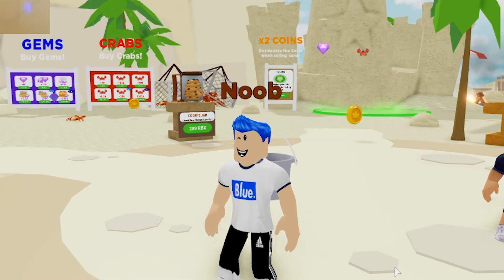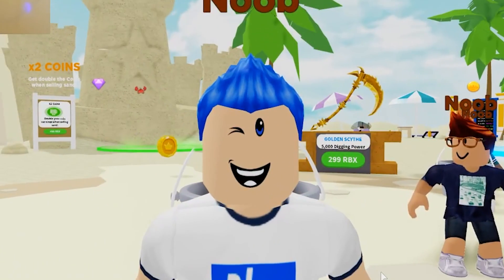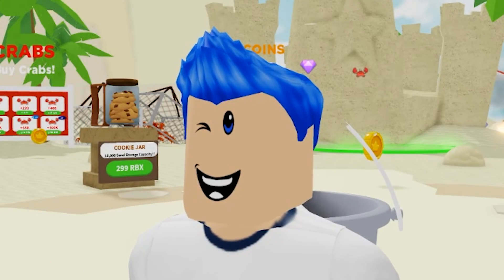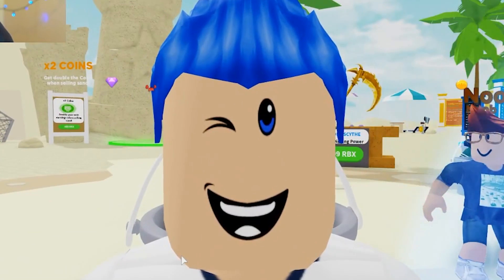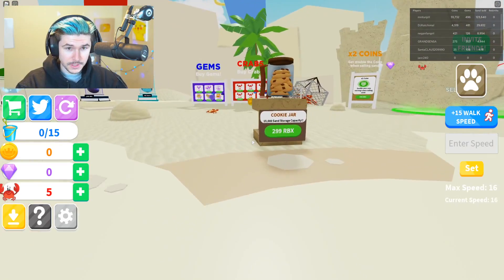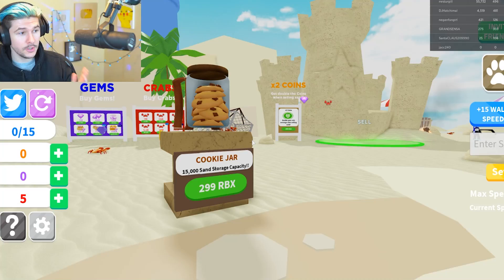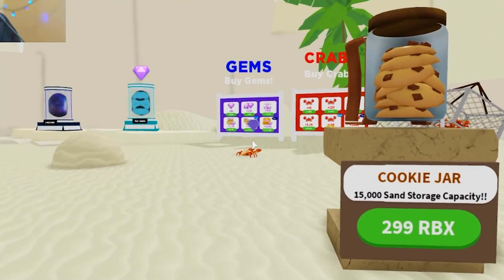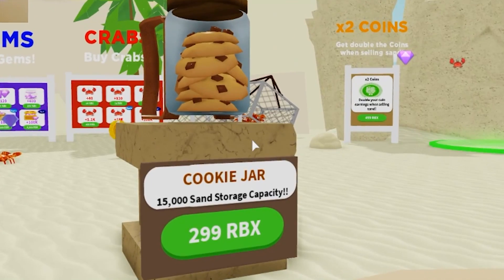I just collected a crab. I don't know what the point of this game is, but it's called Sand Digging Simulator. You can collect a crab, you can collect gems, you can get coins and you dig the sand. But most importantly, there's a cookie jar in Sand Digging Simulator. I didn't make this game, I don't know why it's there, but I might get it because I do like cookies. What's going on guys, it's Russo. Welcome back to the channel. Hope you guys are having a fantastical day.